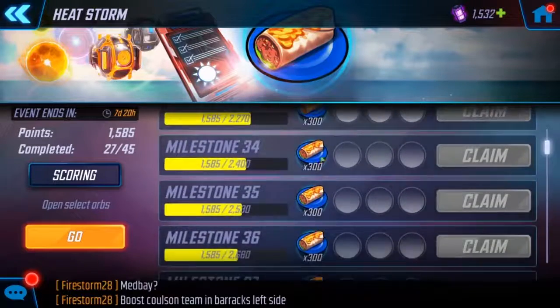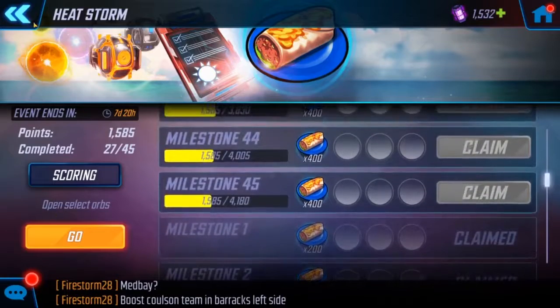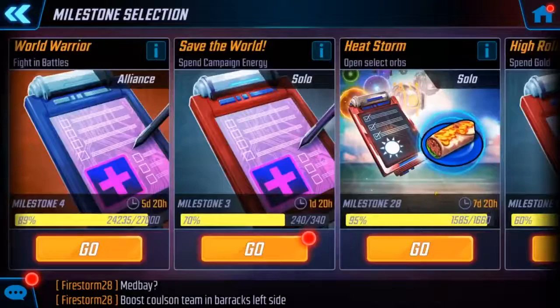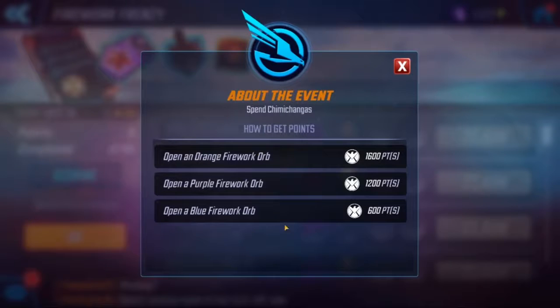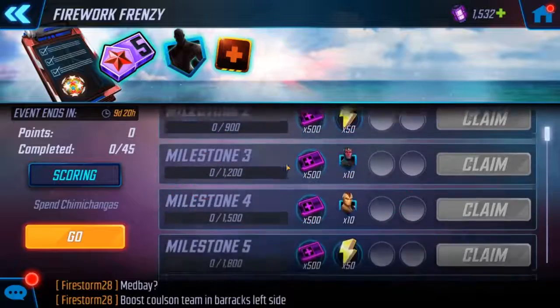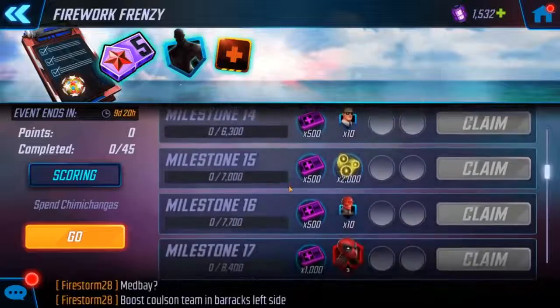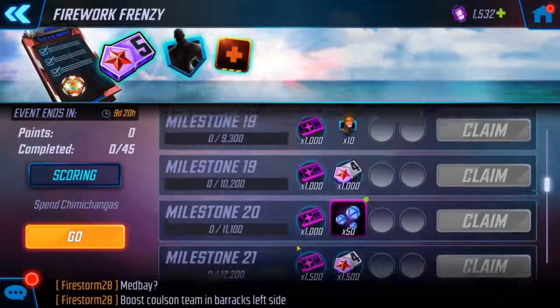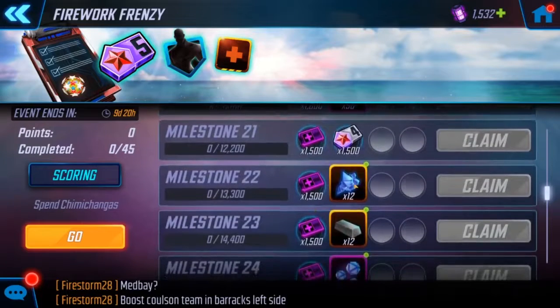We got to 28 out of 45. Over here, these are the orbs you're going to want to open based on which ones you need. I'm only going to open the orange firework orbs, so we'll get 1,600 points each — that's 5,200 points total. When you break it down, there's going to be character shards, energy, your ABCs — I've actually been needing those tens forever. And then these ones are good for Thanos, plus a bunch of mini uniques.